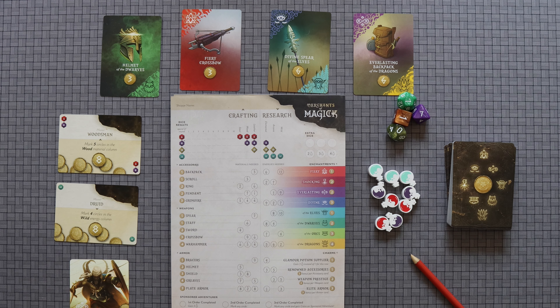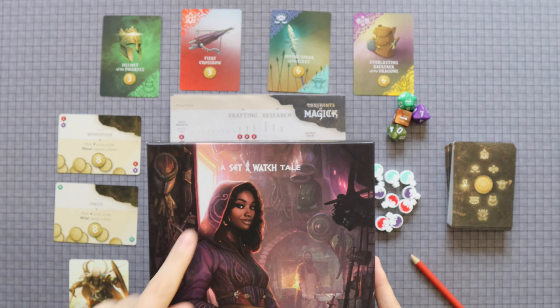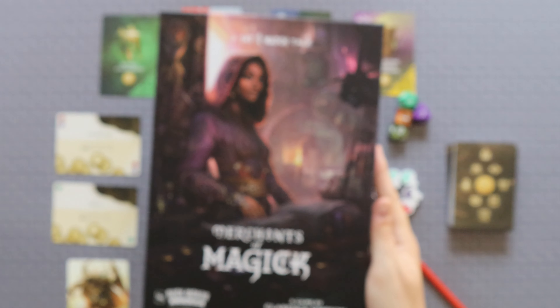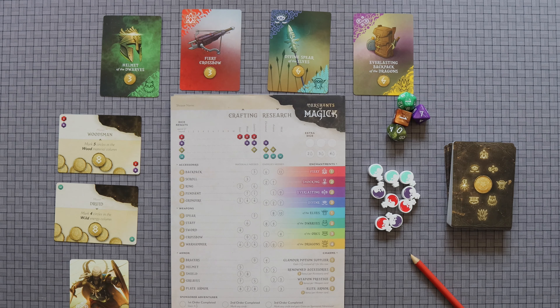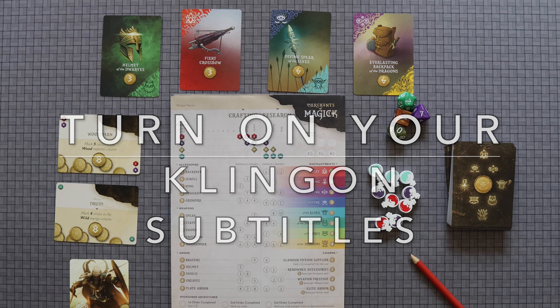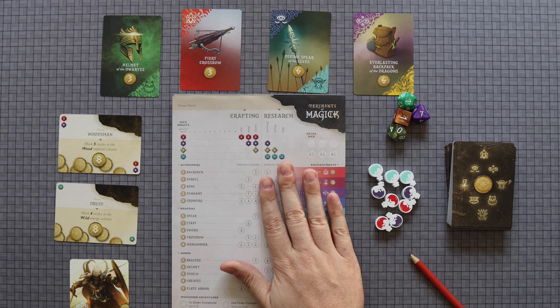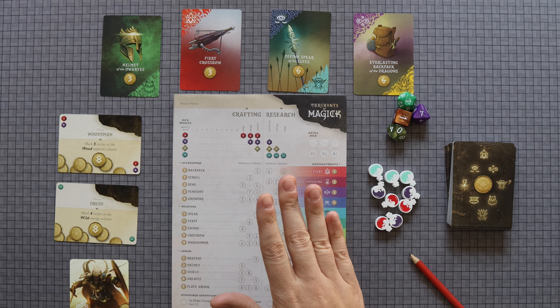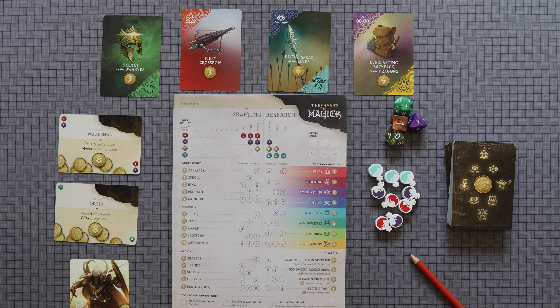Welcome, folks. Today, the Hunger Gamer is back with another game review. And today, we are talking about Merchants of Magic, a Set of Watch tale designed by Clarence Simpson and published by Rock Manor Games. Before I begin, please make sure you turn on your Klingon subtitles because if I make any errors in the rules overview, that's where you'll find those corrections. Additionally, I do need to point out that this is an advanced copy of the game. There are a couple of slight changes made to the final version, mostly with the dice here, but I do believe everything else is as the game should be.